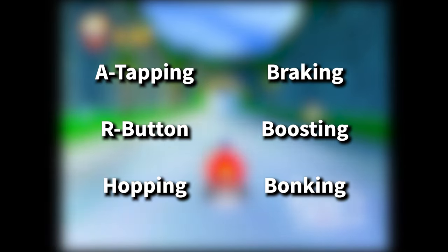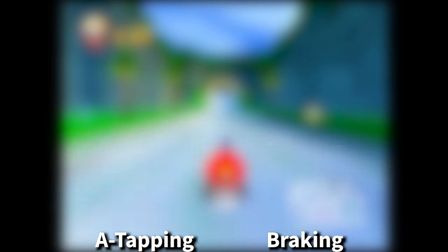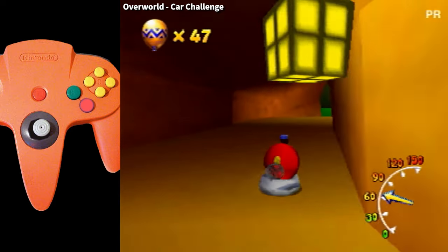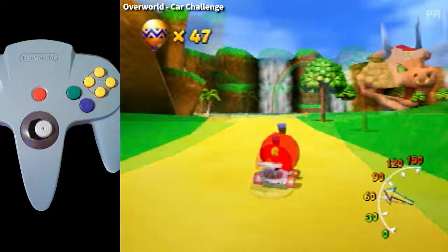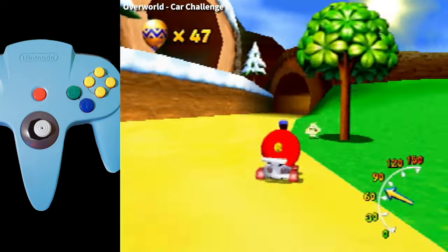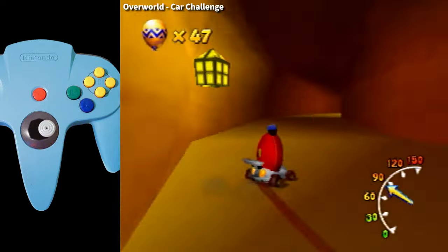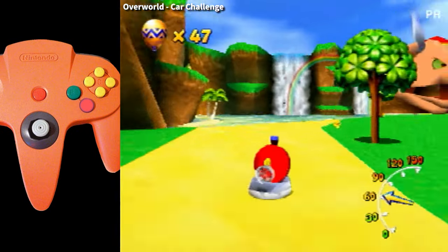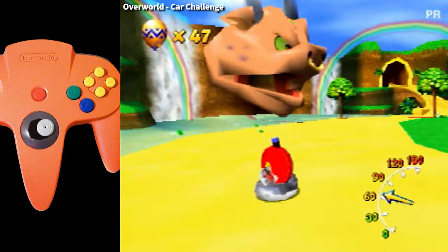There are six beginner mechanics that every runner needs to learn how to do in order to go fast. We'll cover the most confusing of them first: A-tapping. Players often struggle when trying to use A-tapping in the hovercraft. Beginners usually learn car first, where A-tapping can be done at almost any rate and almost all the time with little consequence. In hover, however, A-tapping is much more sensitive and requires practiced timing to accomplish.